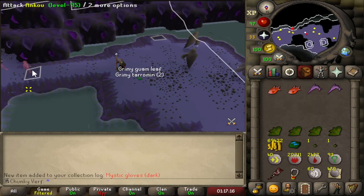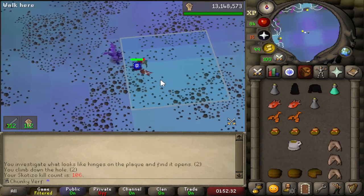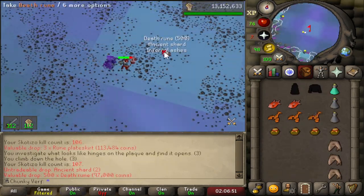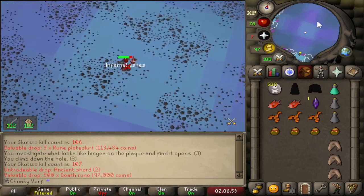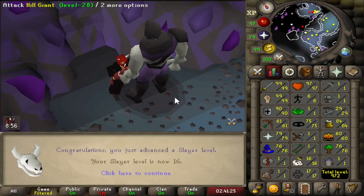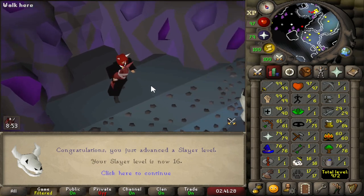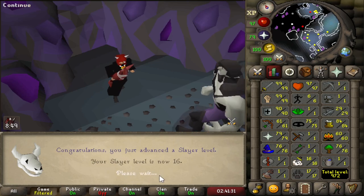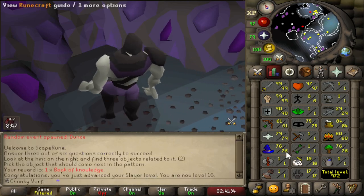Another Scortizo kill for a rune plateskirt, and we killed another one for death runes - never lucky. And there's level 16 slayer. I'm going to continue lamping slayer since there isn't anything else really to lamp, so I'm going to try and get as high slayer as possible in this starting chunk.